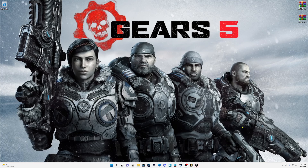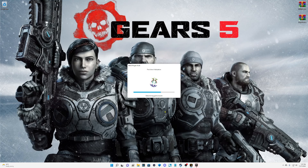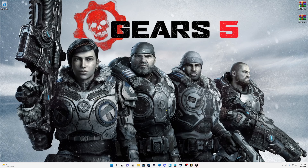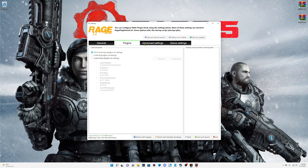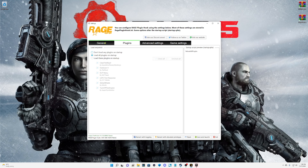For Steam users, let's click on Rage Plugin Hook. You're going to get this window — click Accept. Go to Plugins, load all plugins on startup, check all load all plugins on startup. As of right now, do not back up your game version just yet — we want to see if the version we're on is going to work, because if it doesn't, we have the option to revert back. I'll tell you when it's okay to back up. For now, go ahead and click Save and Launch, then click OK.